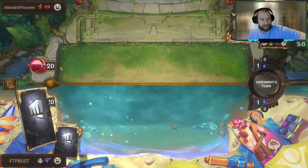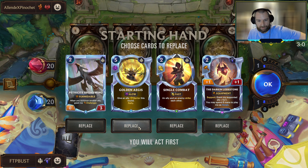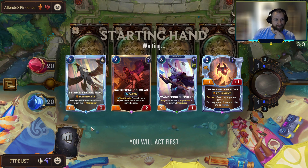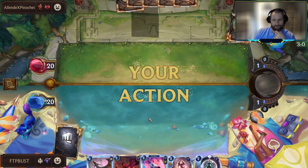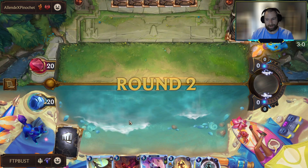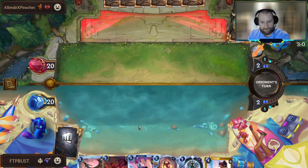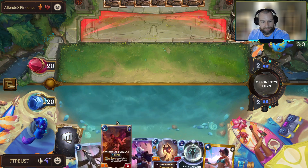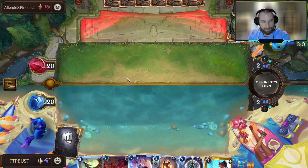A little bit of Gangplank Swain. This is going to be our first game without the Gift Giver and the Scholar — feels different. Still a pretty good start though, the Scholar turned up and we have a lot of targets for him in the early game. The Broadwing is strong as well. I've just been pretty happy with this curve of Scholar, two-drop, Darkened Lodestone — that's been pretty good all on its own.